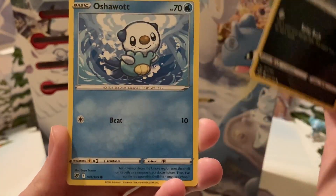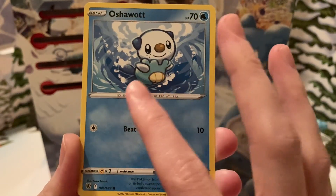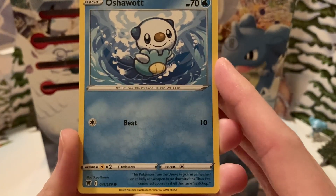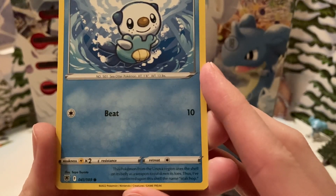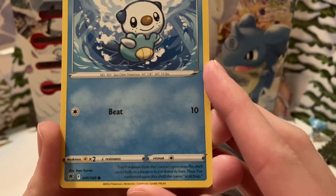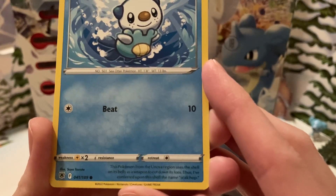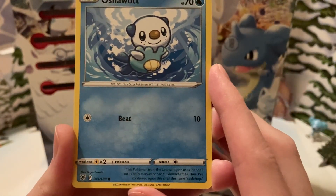Next is — yay — Oshawott. Oshawott is a very sweet little otter. Water type, 70 HP. Has the move Beat, which does 10 damage. The flavor text says: 'This Pokemon from the Unova region uses the shell on its belly as a weapon to cut down its foes. Thus, I've conferred upon this shell the name Scalchop.' And the illustrator is Zaya Tsuruta.